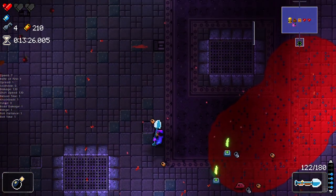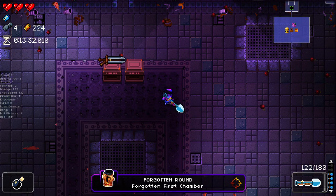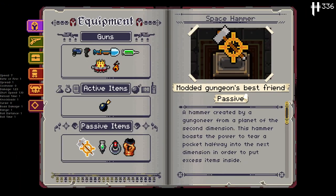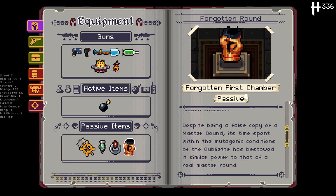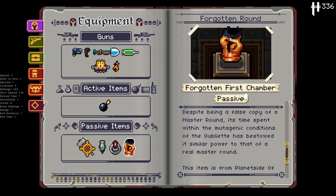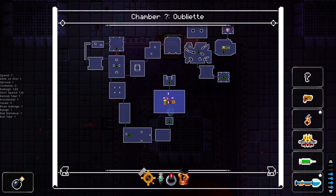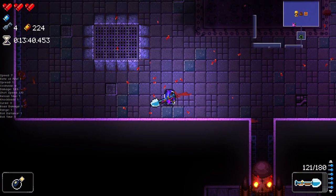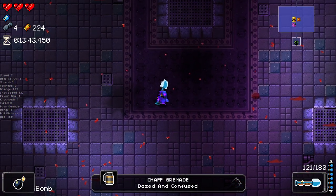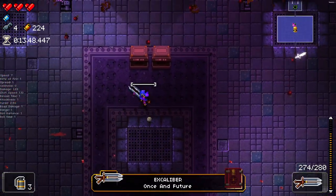Hopefully we get one of the flawless things that gives us HP. The Forgotten Round — I was thinking we were going to get one from Never Name's mod, but here you go. 'This rare yet false artifact indicates mastery of the first hidden chamber. Despite being a false copy of a master round, its time spent within the mutagenic conditions of the Oubliette has bestowed it similar power to that of a real master round.' I reckon it means it's tradable at the new shop, but it doesn't actually give us additional health. Also, we have two active item slots for some reason.